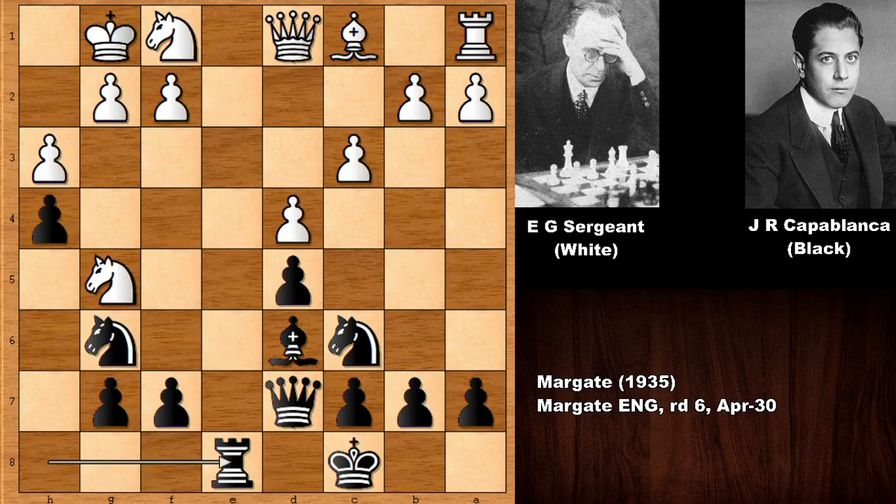Rook takes, rook takes — because if not capturing the rook, black can capture it. After queen takes, rook to E8, as you can see, it looks unpleasant. This is not like losing or something, of course, but Capablanca liked to improve his position step by step, with baby steps in snail speed. Then eventually in the endgame, after simplifying the game, he was exposing those weaknesses. That was the style of Capablanca.